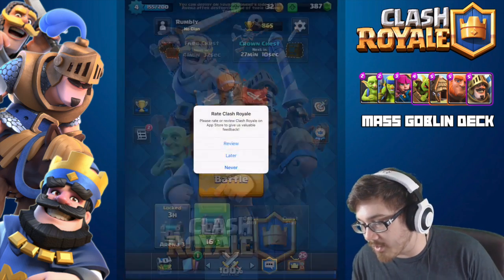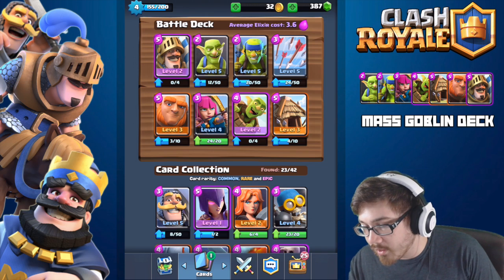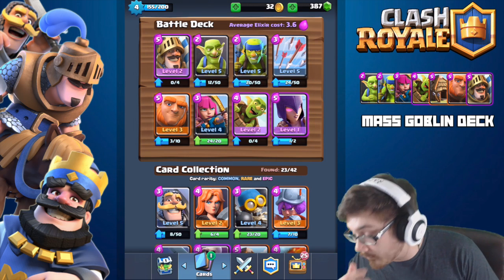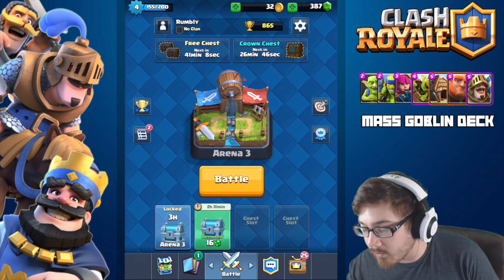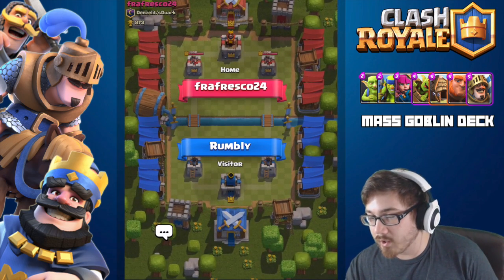I definitely need some refinement on this deck — I feel like I'm really lacking in aggression and cannot pummel through. I really want the witch back; I think throwing in the witch can do some justice here. I'm possibly throwing away the goblin hut for now since I cannot get myself to use it fast enough. Let's try the witch and see how that goes — one more match and see if we can come out victorious.